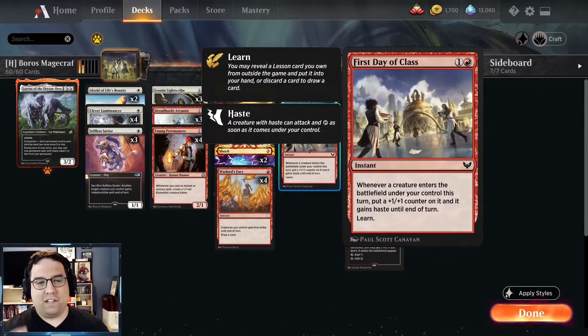The first card is First Day of Class. I was really intrigued by this card when I first saw it right when Strixhaven came out. It says: whenever a creature enters the battlefield under your control this turn, put a +1/+1 counter on it and it gains haste until end of turn. It also has Learn. This card requires a ton of mana — you can't just play it out on turn two and expect results.